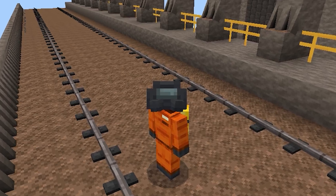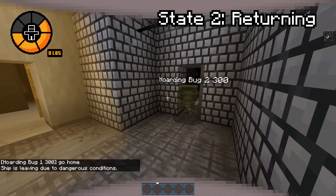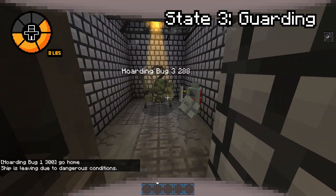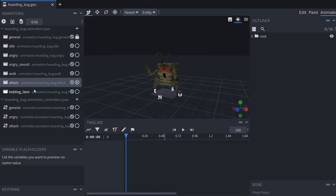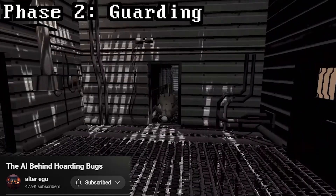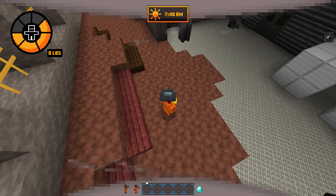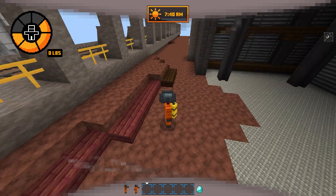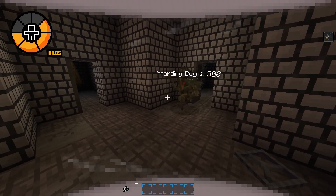Lethal Company mobs have different states — like the Hoarding Bug has these, for example. To make this I use an actor property, which kind of acts like a marker variable that tracks the mob's current state. I enable client sync so the client knows what state the mob is in to play the correct animations. Hoarding Bugs in the actual game roam around until they find some scrap, which they then bring back to the nest and guard. But Mojang unfortunately didn't add a 'find scrap and return to nest' component, so I have to make this behavior myself. I used the random stroll component to make it wander around randomly, and the nearest attackable target component to make it target scraps.